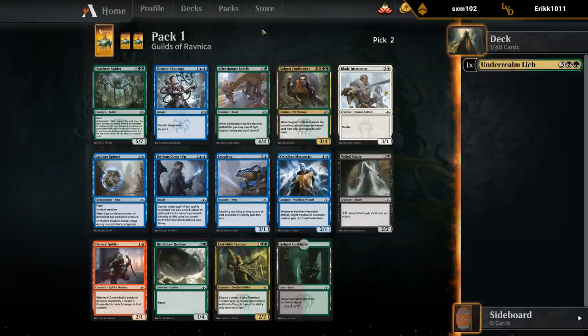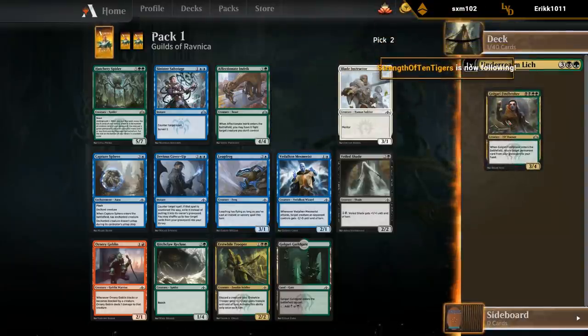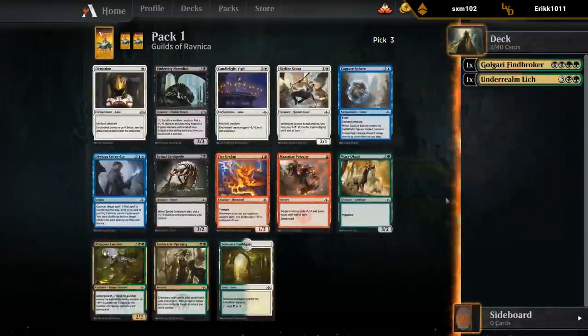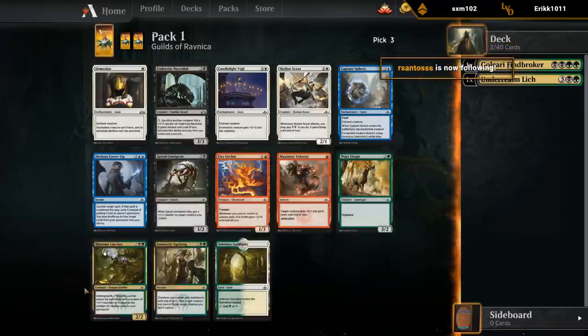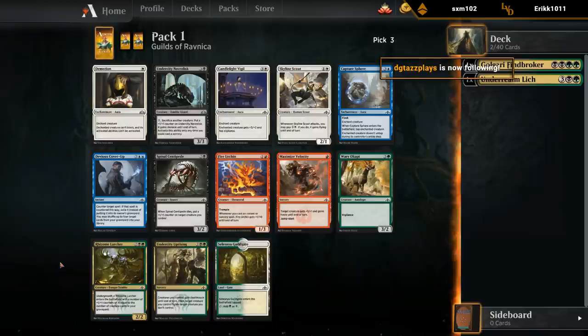Finebroker has good synergy with Underrealm Lich as well. Let's take a Finebroker - pretty committed to Golgari, and yeah, hopefully this works out. What about a Rhizome Lurcher? Pretty nice follow-up. Stick to Golgari. Centipede would also be nice. Now that we have these nice Undergrowth creatures, we want to look for some cheap two-drops that can trade off - some creatures we can sacrifice.